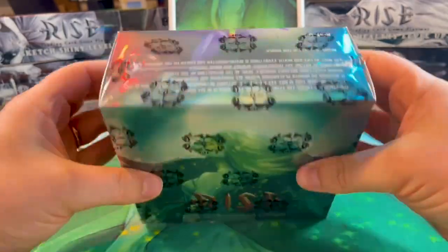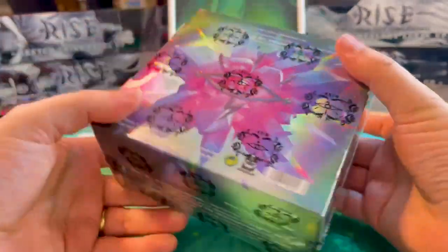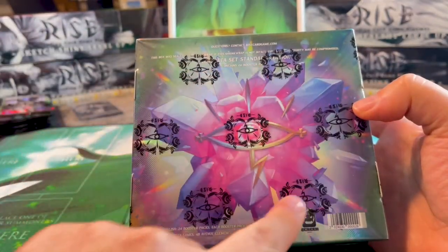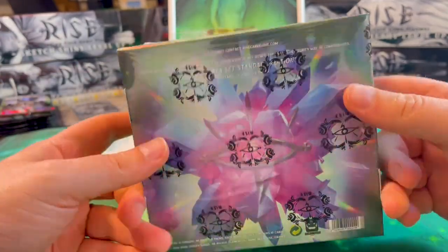The display is smaller than the alpha display — you can see that right away. There are 24 instead of 36 boosters inside, with 24 boosters each containing 10 cards. We're also introducing Rice stamps, just like with Prestige 2023.